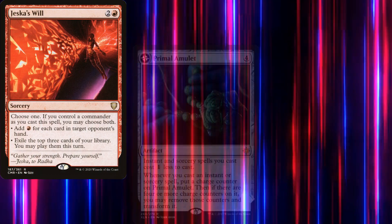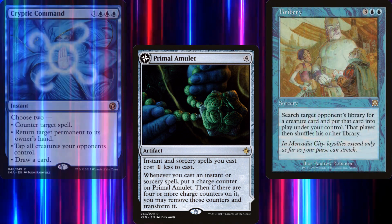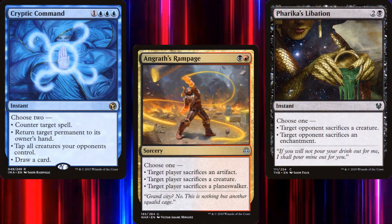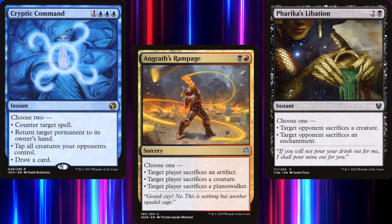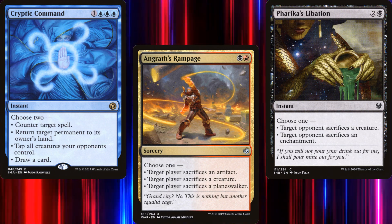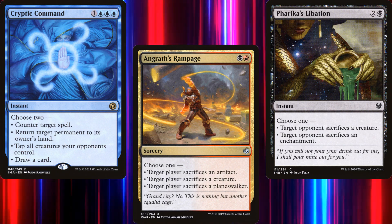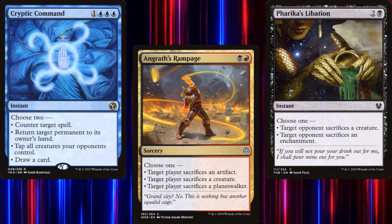As far as upgrades go, other than better lands, I would add Jeska's Will — which is already an amazing card, but would be even more amazing if we could target all 3 of our opponents — Primal Amulet for mana reduction and additional copy effects, Bribery for some more theft, and Cryptic Command. Quick note on Cryptic Command as well as any spells with options: if you copy a spell with choices, like Angrath's Rampage or Farka's Libation, the copies make the same choice. So if we cast Angrath's Rampage and choose to have an opponent sacrifice a Planeswalker, each copy will also force our other opponents to sacrifice Planeswalkers.